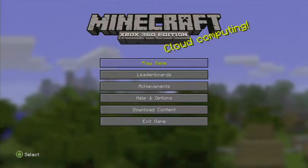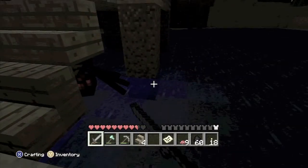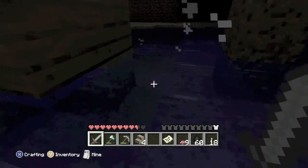Hey everybody, it's Jon here from vidgamiac.com. Here we are today back in Minecraft grabbing the Dispense with This achievement. The first thing you want to do is go out at night and kill a spider and hope that it drops some string.